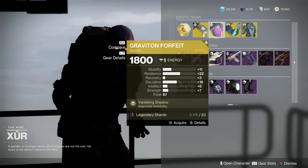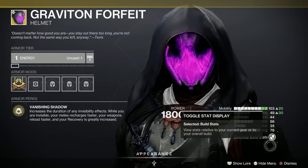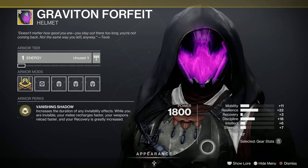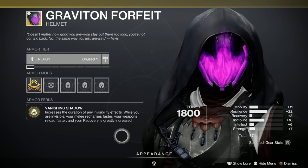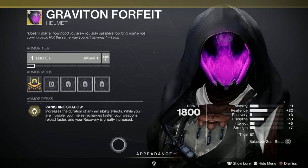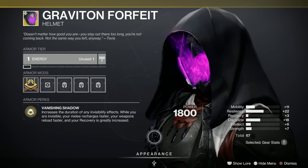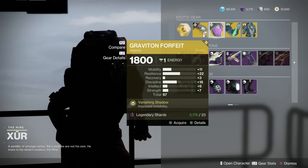Next we have the Graviton Forfeit for the Hunters. Resilience is a nice stat to have. It increases the duration of any invisibility effects. While you're invisible, your melee recharges faster, your weapons reload faster, and your recovery is greatly increased. Not a bad roll — 67 in grenades is high, that's good.